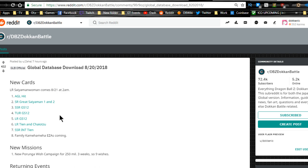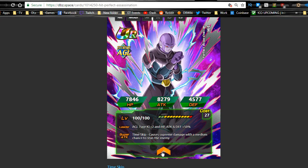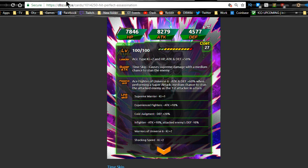Moving to the global side — we're getting the new LR Saiyaman coming out on 8/21 at 2 a.m. There's also the new Agility Hit. His passive: attack and defense plus 60 percent when performing a super attack, with a medium chance to stun the attacked enemy as the first attacker in turn. If someone attacks before him he won't get that defensive buff, but if you keep him as the first attacker he'll have a 60 percent attack buff.